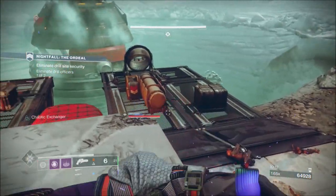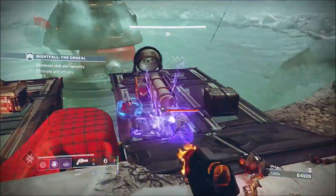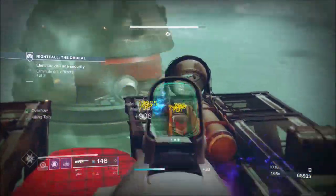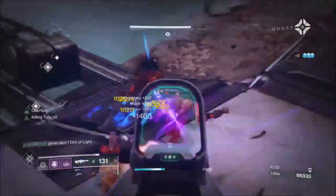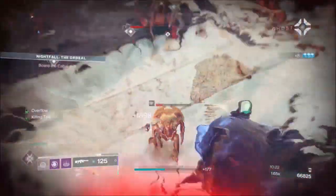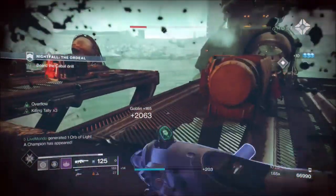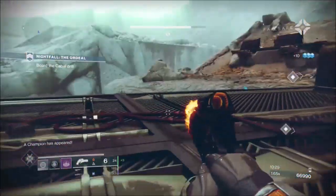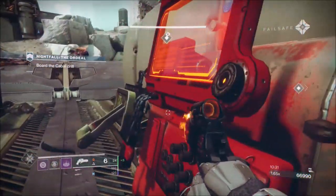Got my grenade back. We locked out here because they both went back over and the boss came and got affected by the grenade, which is why I burned him so quickly. I just about got my grenade back which is good for when we get up here.